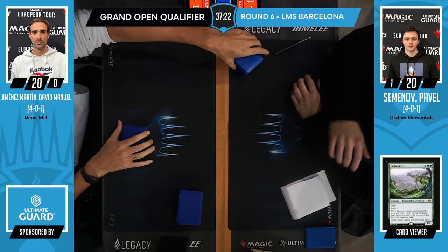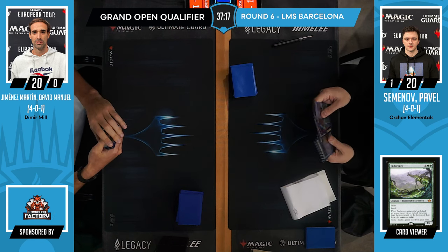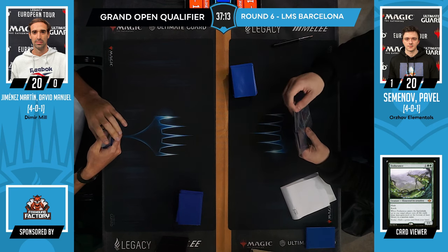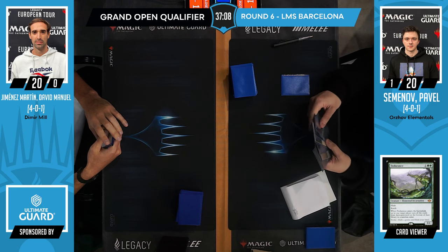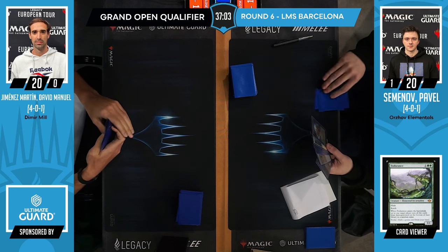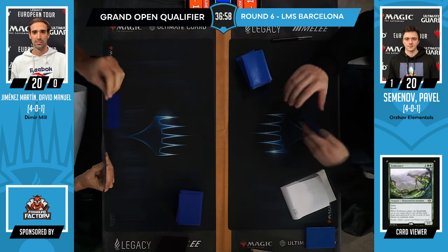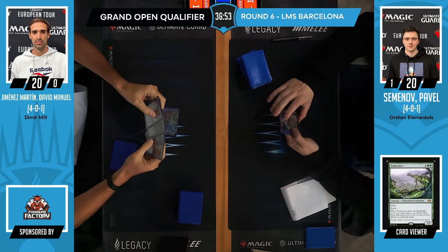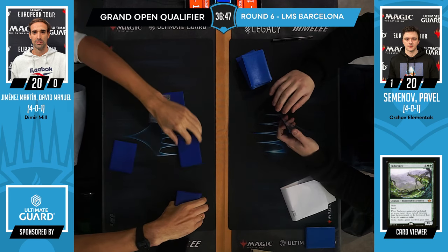I'm looking at how many ways you typically have in a Dimir Mill deck to shuffle your opponent's deck if they are not doing that themselves. It's hard to imagine this format without fetchlands — most decks run Polluted Delta, Misty Rainforest, all that stuff. But decks like Humans aren't really shuffling their deck as much. I'm thinking of just Surgical Extraction — and some Field of Ruins maybe. Field of Ruins is a typical way to force a shuffle, and you can fail to find but you have to shuffle your deck.